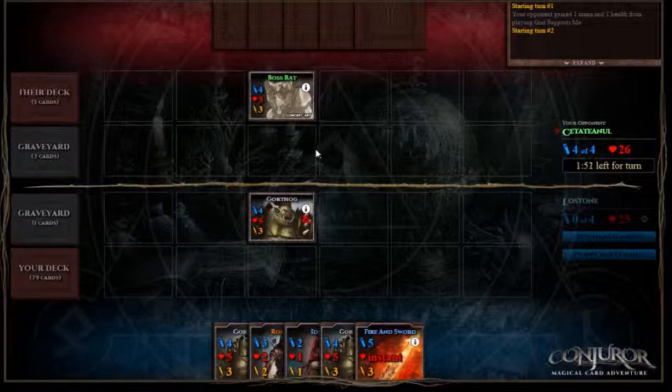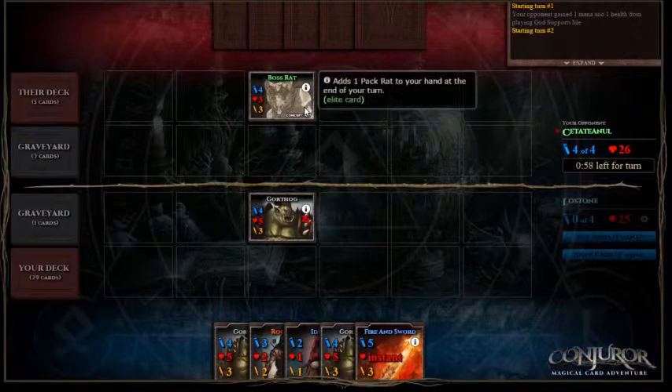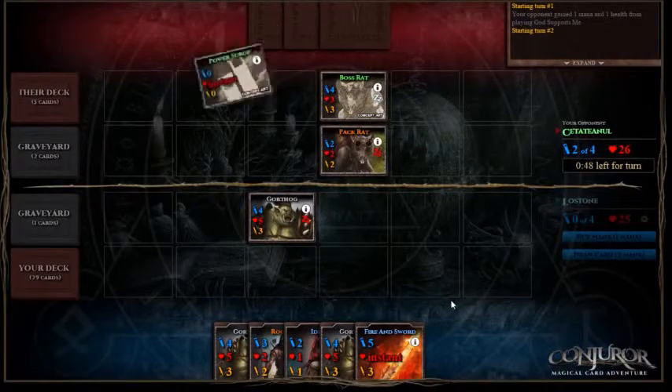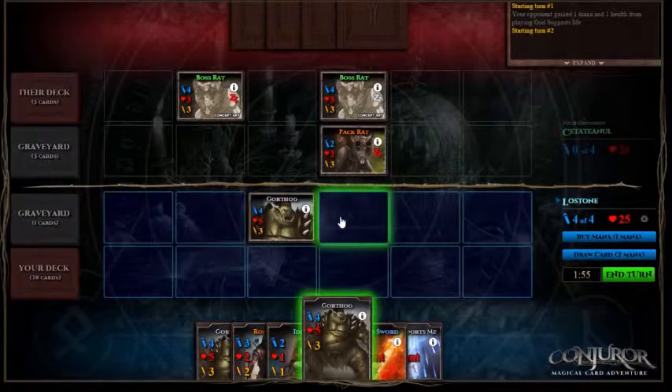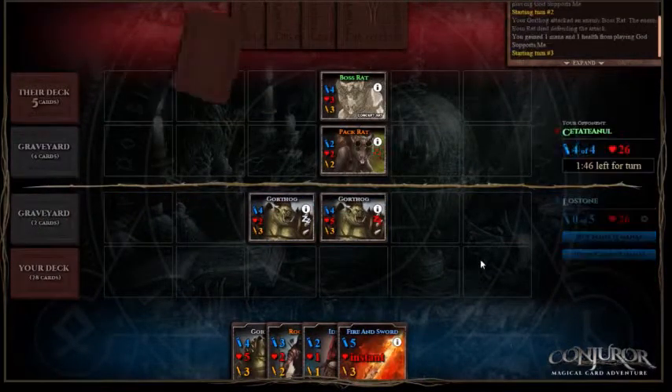They can either choose to play a pack rat, and they'll probably have a Power Surge to play another boss rat. If that happens we'll use our Gorthog to kill their boss rat, and we could use our Adara to reawaken our Gorthog to attack their pack rat, or play another Gorthog. And here we go — this is exactly what I thought they'd do. We've managed to get a God Supports Me, so we'll actually play another Gorthog and kill that boss rat, and get our God Supports Me down for that extra mana.